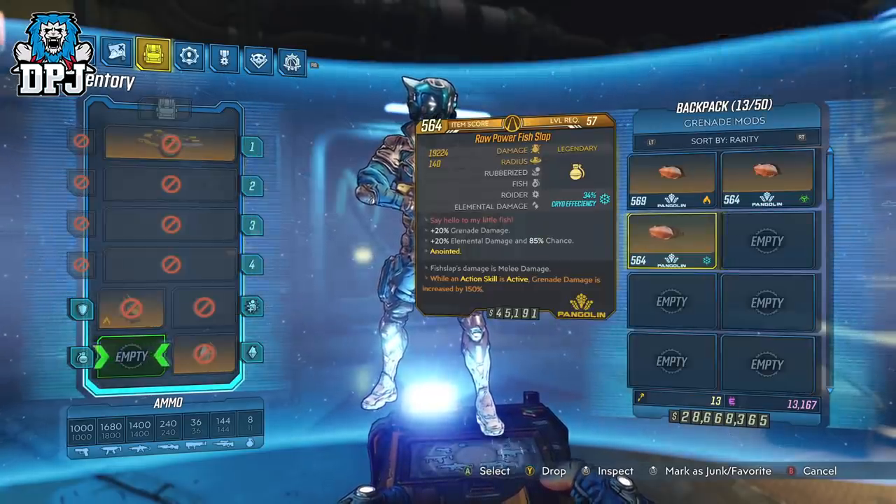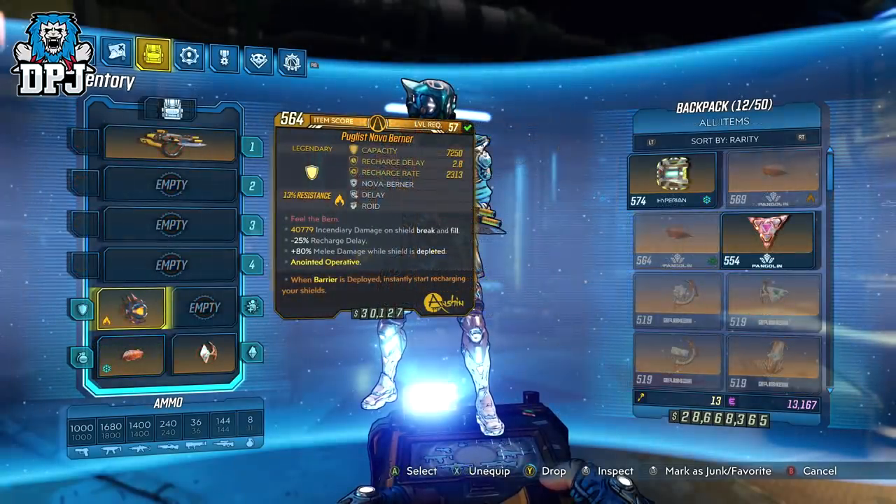Fish Slap damage is melee damage. Under my testing, this works well with shields that deal extra melee damage on shield depletion, but also works amazingly with certain artifacts too.